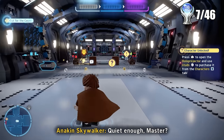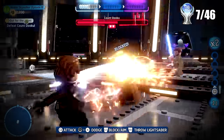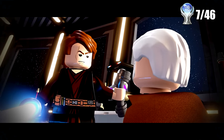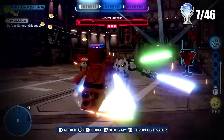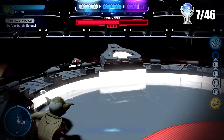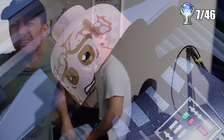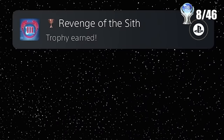Episode 3 then began, and it immediately threw us into the action with the simple objective of finding Chancellor Palpatine. But when we got there, Count Dooku was there again and we got to fight him — this time we actually managed to defeat him. And then we got to battle General Grievous right after, and this episode consisted of just fighting the whole time, which was actually a lot of fun. Aside from when Order 66 got activated. We then got to battle Darth Sidious and also Anakin. This episode ends with you taking out Anakin and him transforming into Darth Vader, and there is another trophy pop right here.